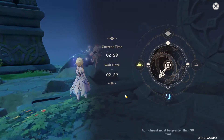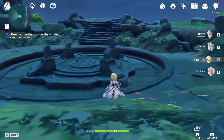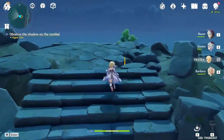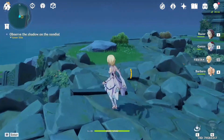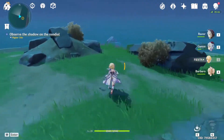Once that's done, we are going to have to use a wind character. I'm going to use my Traveler character. Go ahead onto the beach right here and use your elemental vision.